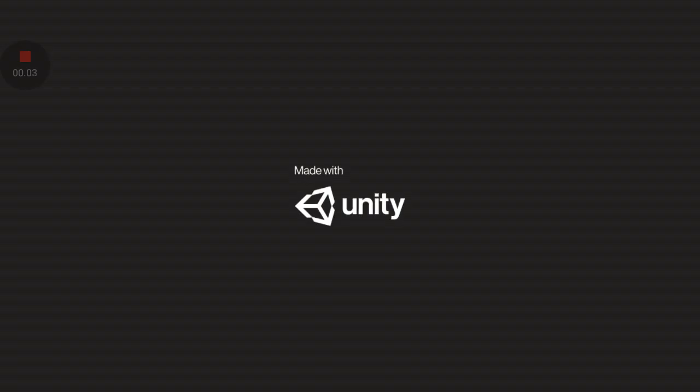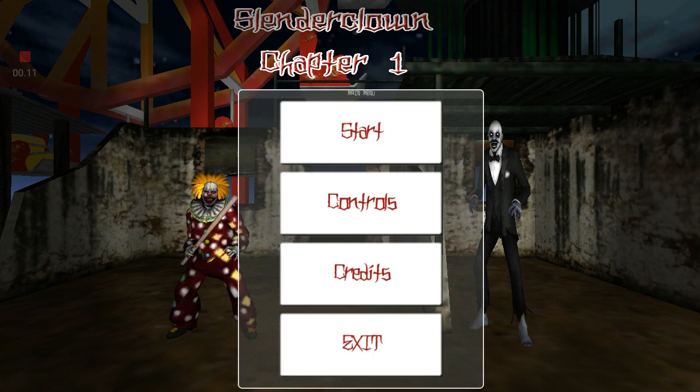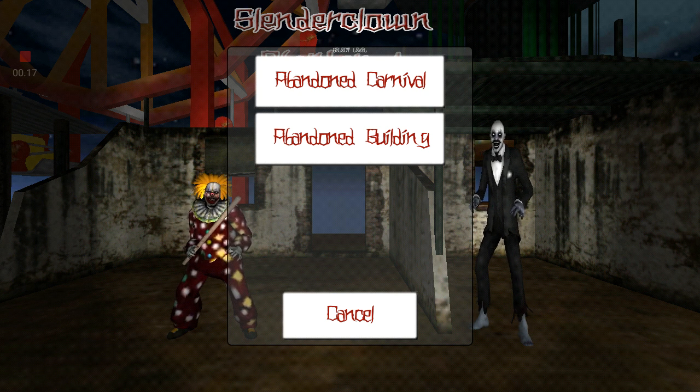Hello everyone, it is Anthony Gamer here. Welcome to the Under Nostalgia series, and today you're going to watch me playing Slender Clown Chapter 1. We're returning to this game and trying to do the next level, which is in the abandoned building. Let's just get right to this.